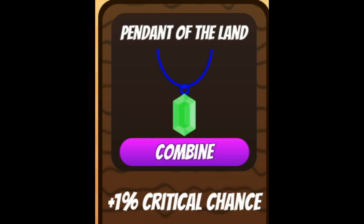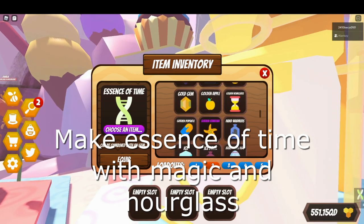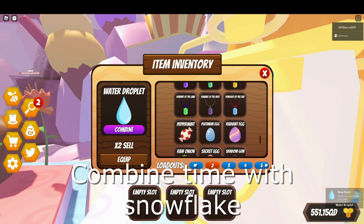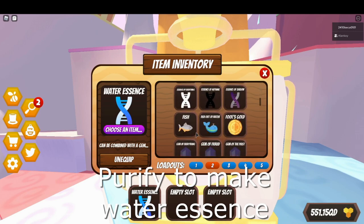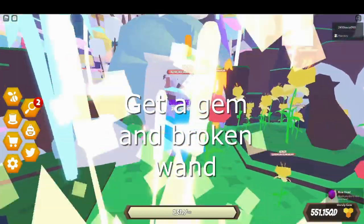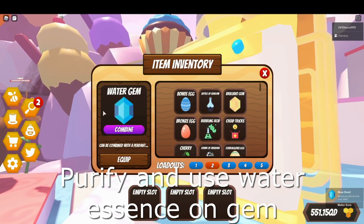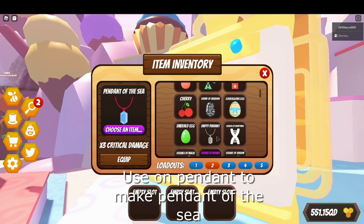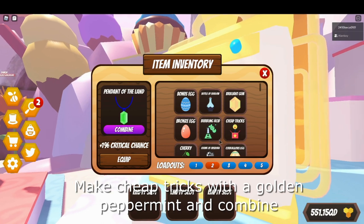Pendant of the land and pendant of the sea: make essence of time with magic and hourglass. Combine time with a snowflake and purify to make water essence. Get a gem and broken wand again, purify and use water essence on the gem - that's your water gem, so that's pendant of sea. To make pendant of land, get cheap tricks and make pendant of the sea again - and that's everything.